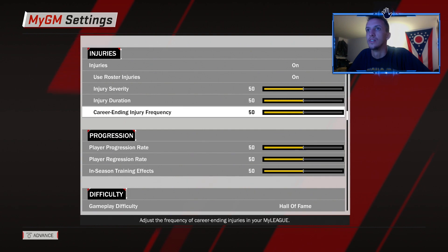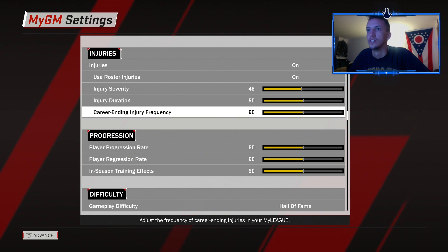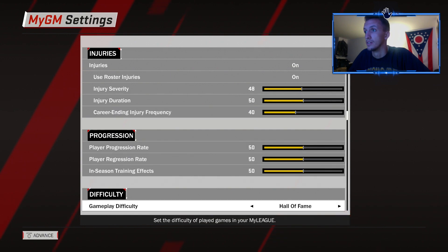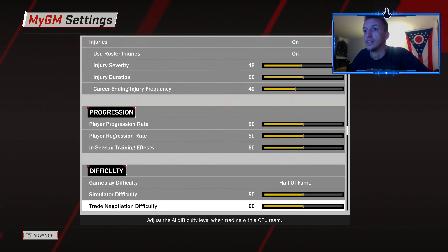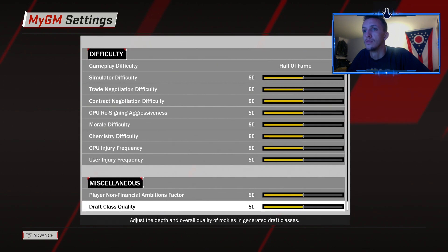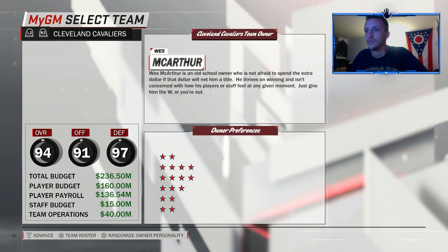We'll turn injury severity down just a little bit, and turn down duration and frequency — seems to be a lot of guys getting injured. Just last night Jeremy Lin got injured, and Gordon Hayward — prayers go out to him. As for the draft class, one thing I noticed this year in MyGM is you cannot import your draft class for the first year, which is kind of a bummer. In the second year I can import one, but it has to go with the story mode.